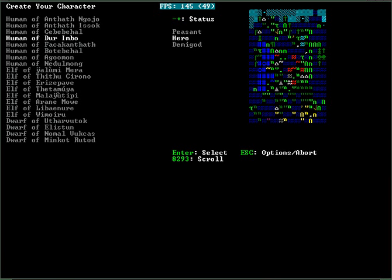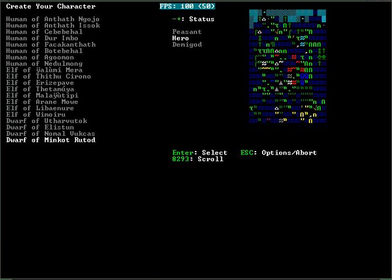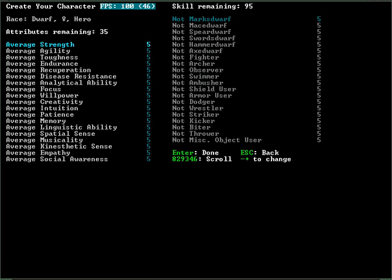Let's be a Dwarf. It's nice in the middle of everything. Gonna go with the default hero status. For stats, let's see — Strength, Agility — I don't think most of these stats actually do anything in Adventure Mode right now. Patience is pretty useless. Empathy might have something to do with getting partners. Let's drop Disease Resistance and Creativity a little bit too. Brings up a 30. More Strength and some Toughness and Endurance.